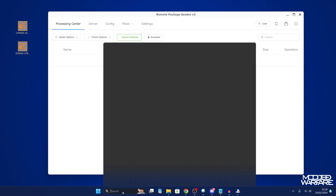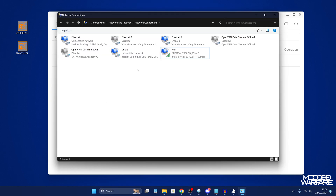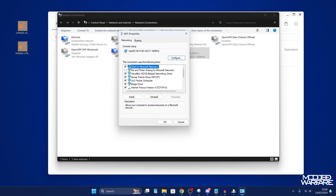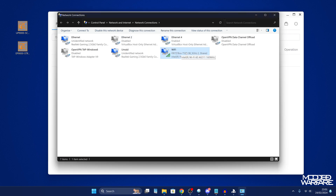Plug one end of the ethernet cable into your PS5 and the other end into your computer's ethernet port. Then on the computer, search for 'ncpa.cpl' in the search bar and open it — this takes you to Network Connections. From there, you can share your wireless connection with the ethernet port that has the PS5 plugged in. Right-click your wireless connection, go to Properties, then the Sharing tab, and check the box to allow other network users to connect through this computer's internet connection. Select the ethernet adapter from the dropdown if shown.